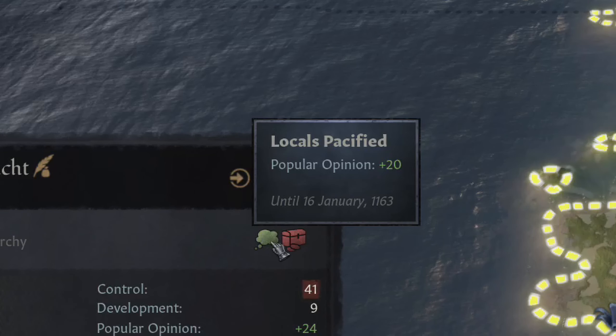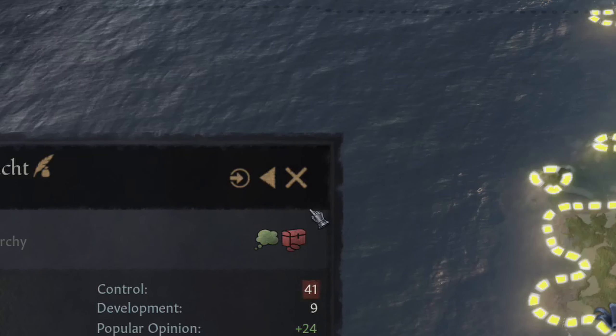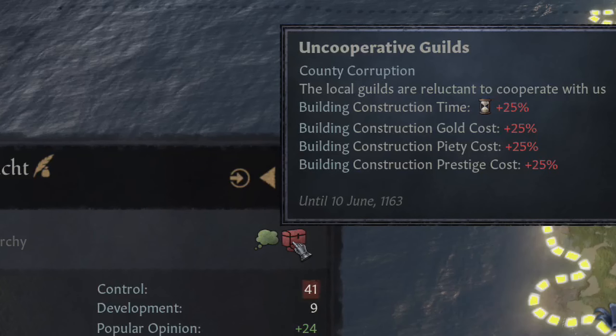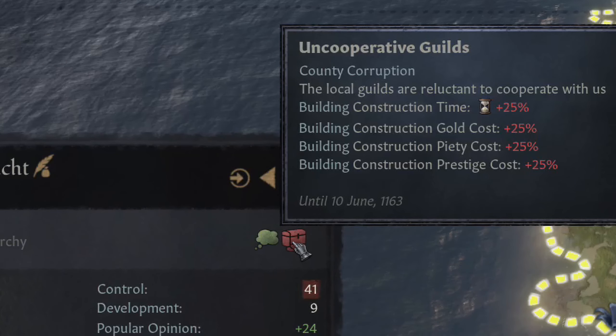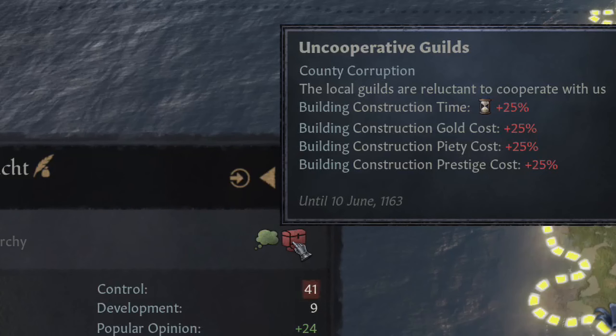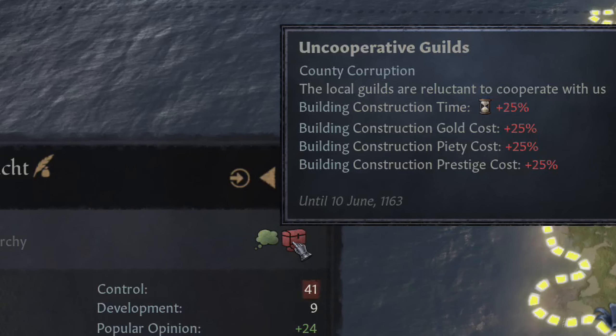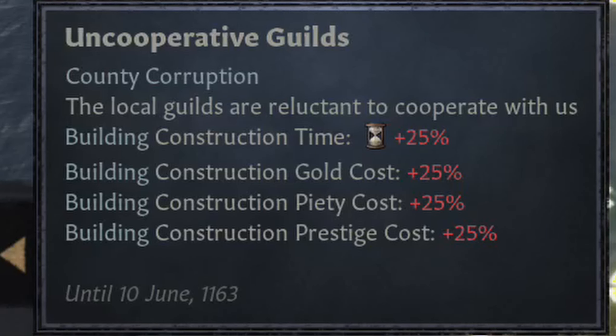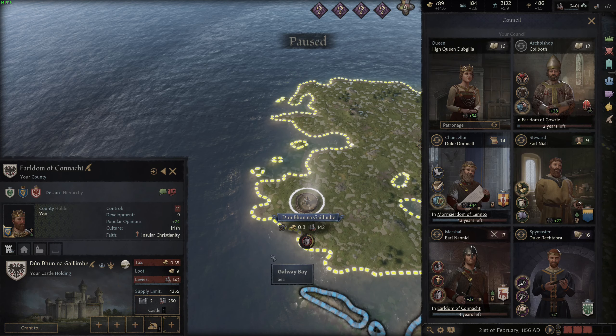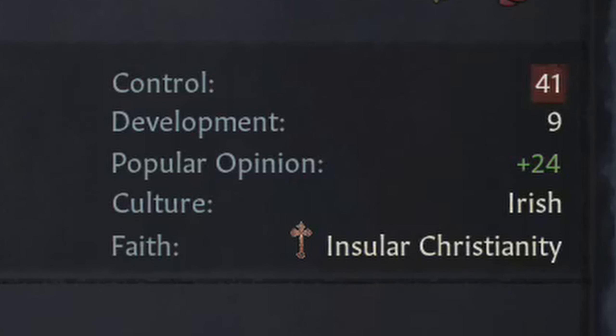County corruption was brought up earlier. The flat rate reduction to levies and taxes from control is not the only downside. The longer you have low control in your county, the greater the chance that you're going to get some form of county corruption popping up on it. This corruption can be seen in the panel for the holding in the top right corner. In this case, I have the 'Uncooperative Guilds' county corruption penalty, which has various effects — slowed building construction time and increased building costs — all due to having low control.